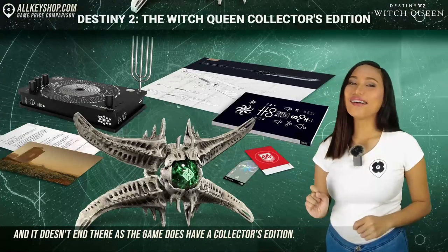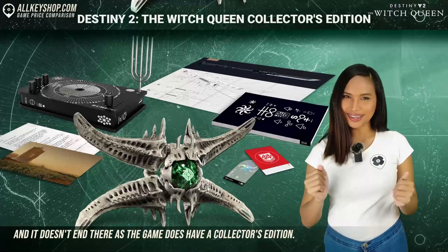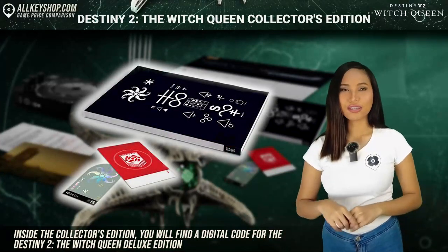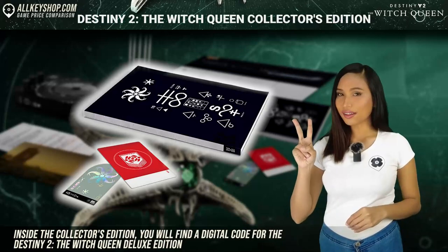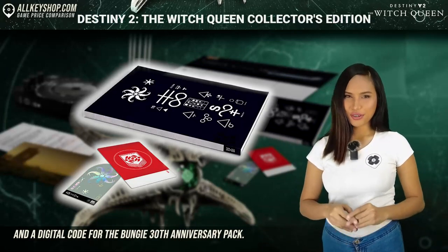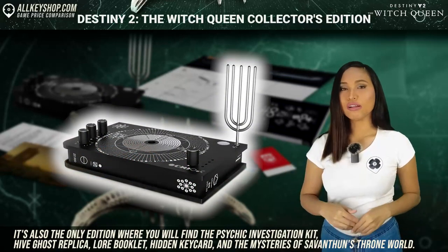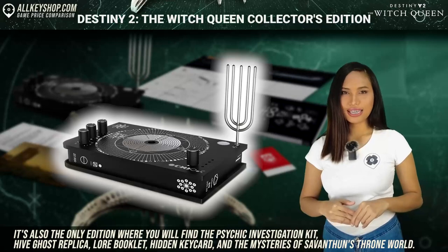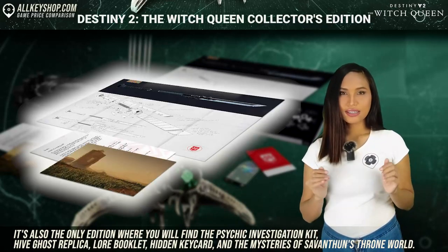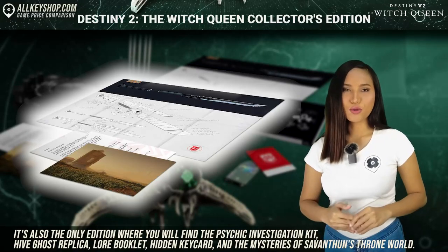The game also has a collector's edition. Inside, you will find a digital code for the Destiny 2 The Witch Queen Deluxe Edition and a digital code for the Bungie 30th Anniversary Pack. It's also the only edition where you will find the Psychic Investigation Kit, Hive Ghost Replica, Lore Booklet, Hidden Keycard, and the Mysteries of Savathûn's Throne World.